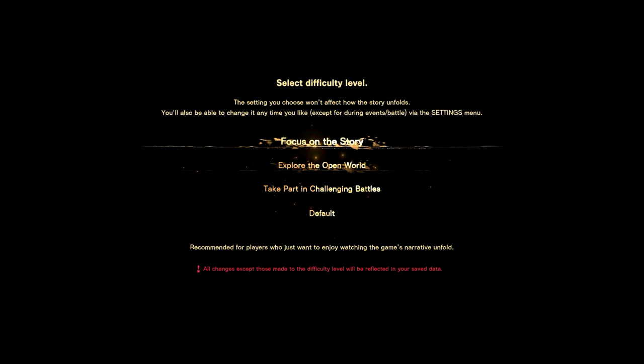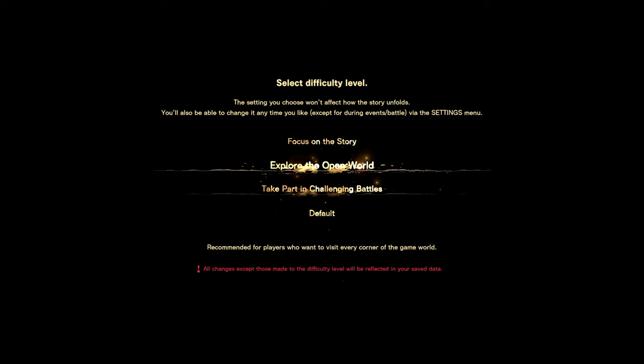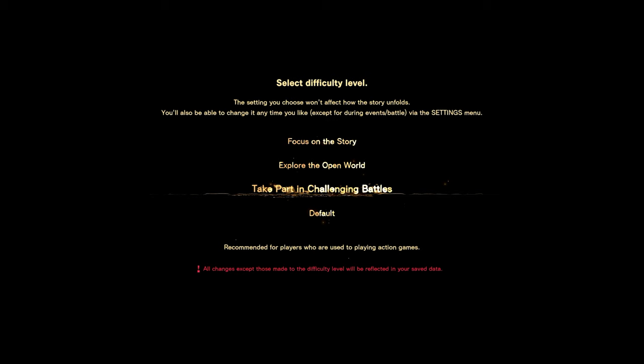So, these are your difficulty settings. We have Focus on the Story, Explore the Open World, and Take Part in Challenging Battle — in other words, easy, medium, and hard. I've only played hard so I haven't tried the other ones yet, but I'm guessing if you play on Give Me Story, it'll only focus on giving you your main objectives.